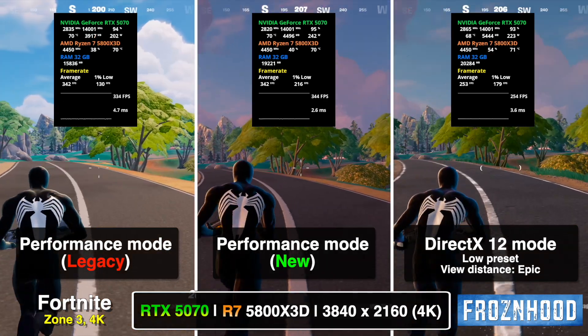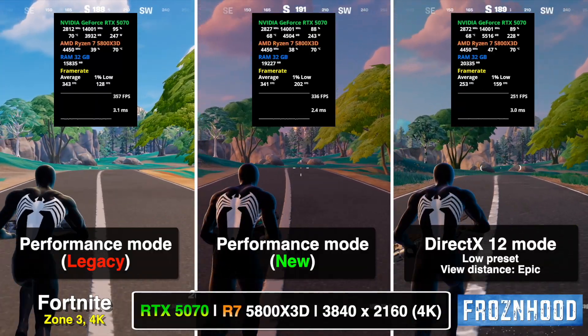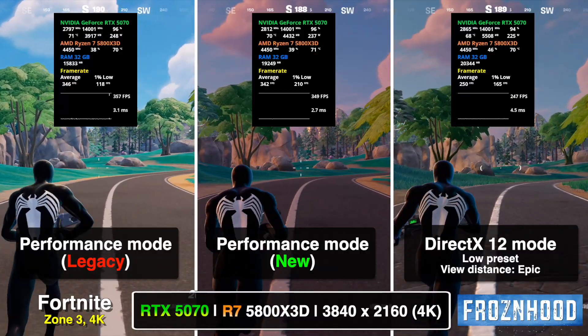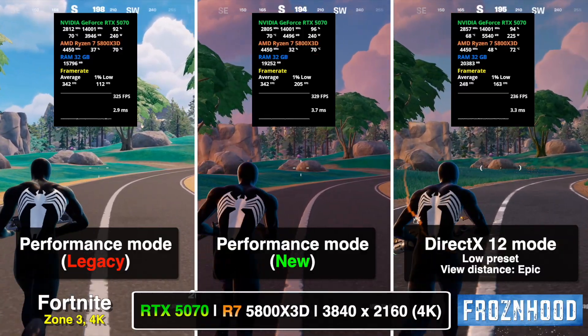In the third zone, average FPS is identical between the two Performance Modes, but the new mode still delivers a much better experience with nearly double the 1% lows. DirectX 12 mode shouldn't be underestimated either — with the right custom settings, it can deliver excellent image quality without a significant performance drop. Of course, this depends on your GPU.